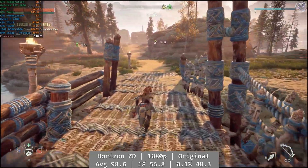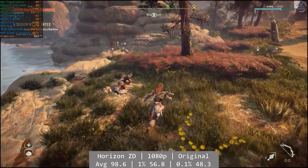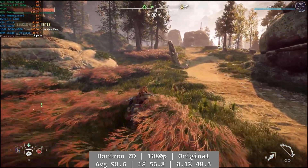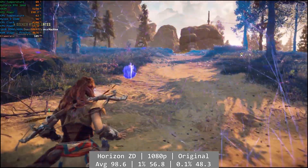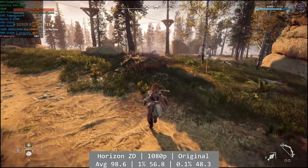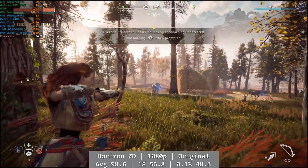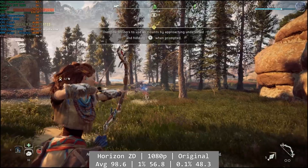Horizon Zero Dawn was excellent. At 1080p and using the game's original preset with DLSS enabled, the 4100 had no issues whatsoever and provided us with some great playtime. It was smooth, responsive, and backed up by great figures. Average was 98.6, with percentile figures being 56.8 and 48.3 for 1% and 0.1% respectively. Another winner.